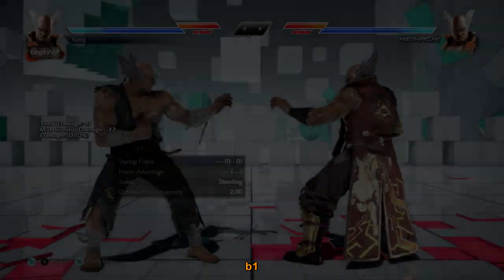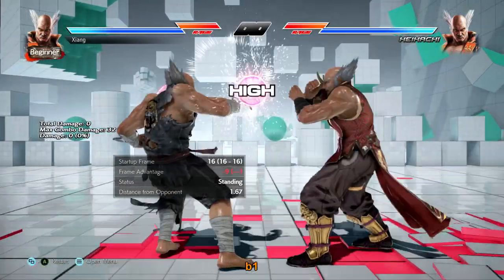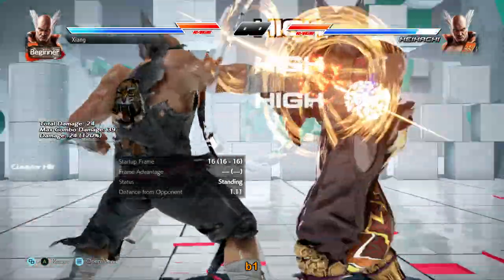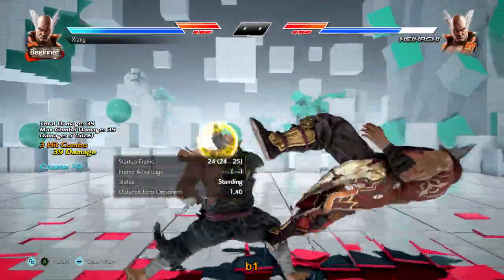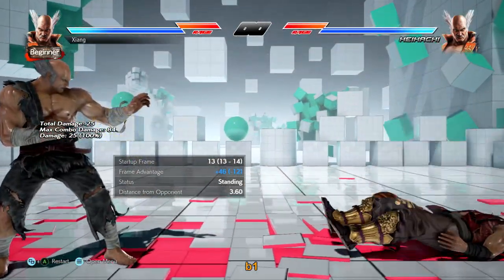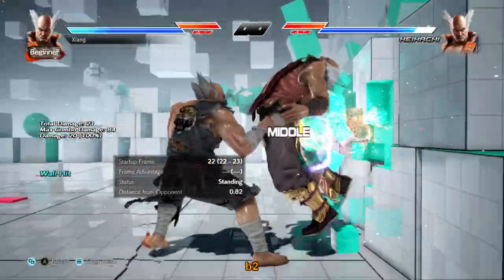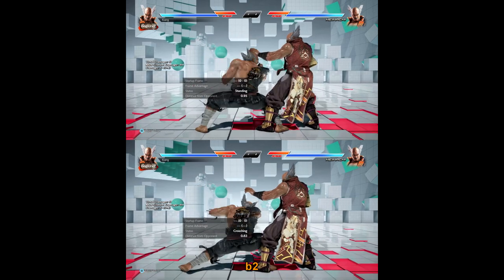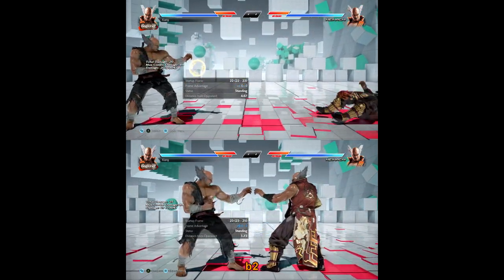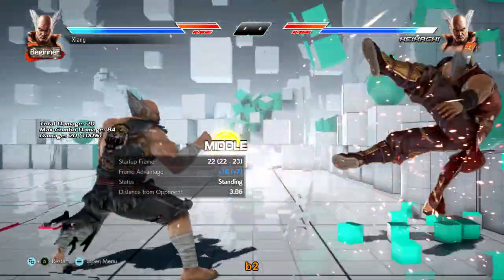Down back 2 is an i-23 high-crushing power low, very unsafe at negative 18 but plus 6 on hit. The speed is the big weakness but if you hide it well — since it's the same speed and similar animation as back 2 — you can make good use of it. Back 1 is an i-15 homing attack. Back 1 by itself is unsafe but back 1-2 is a safe natural combo although it ends high. If they're swinging into that second hit you can get a full combo on counter hit. You can also cancel into your power mid palms so it's a pretty tricky string.